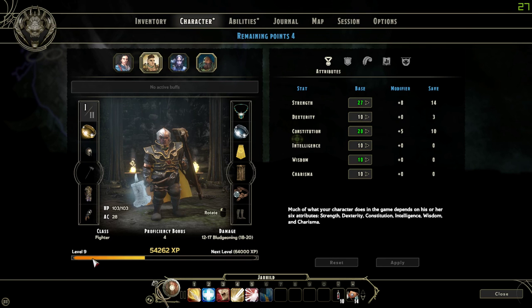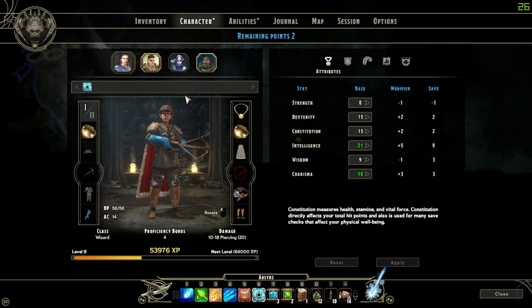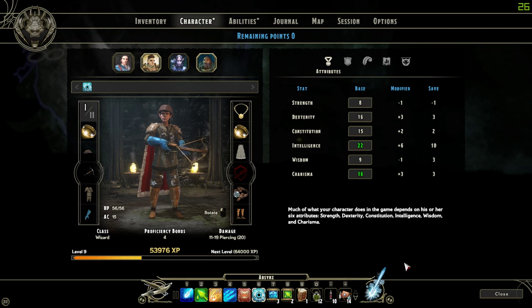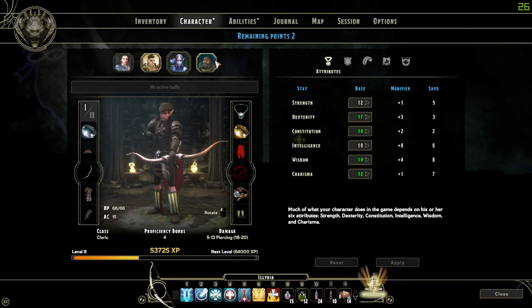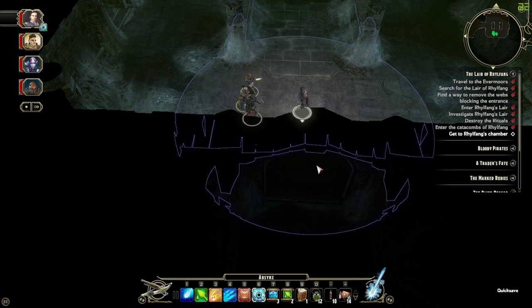We're only halfway to level nine — ten. I've got points to spend here. I'll do that. Remaining points: one. Let's do one in constitution's health, dexterity, traps... disarming traps... ranged attacks, let's do that. I didn't even know these guys had four points to spend. I'll take care of those. I don't want to get to this Ralfang here unprepared, but let's do it.